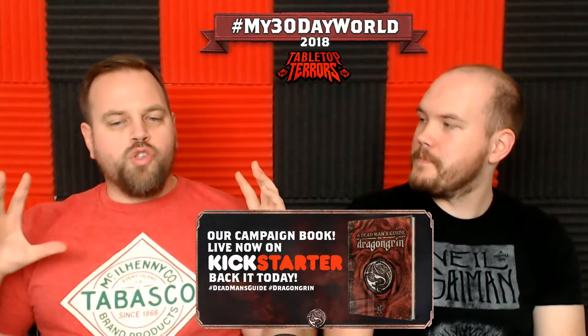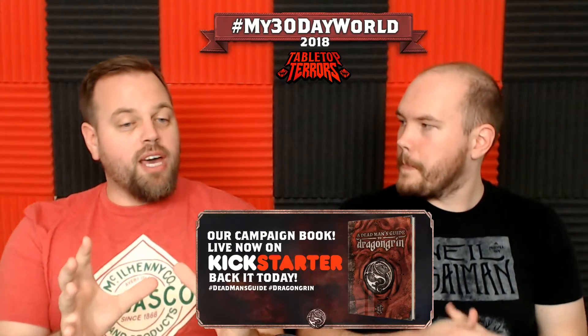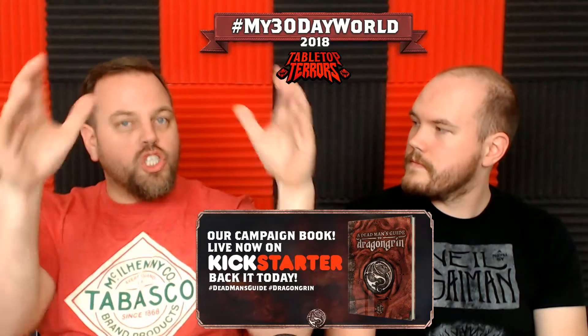Second would be the Fae-Mists — that's essentially our version of the Fae-Wilds. So those are the two main ones. Dragon Grin is Dragon Grin; there are those planes, and stuff kind of seeps in. The Prime Material plane is Dragon Grin proper, which is encased in something where time has slowed down right outside of it. And that's probably the basic cosmology.